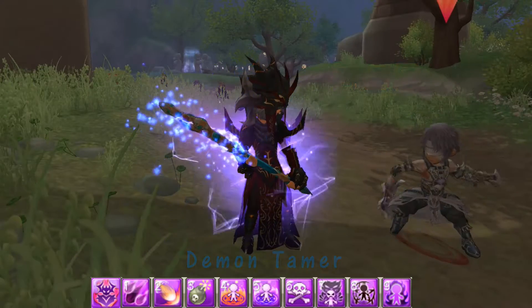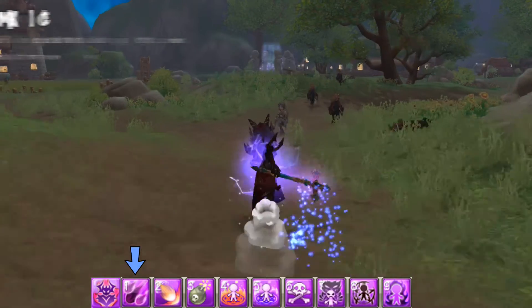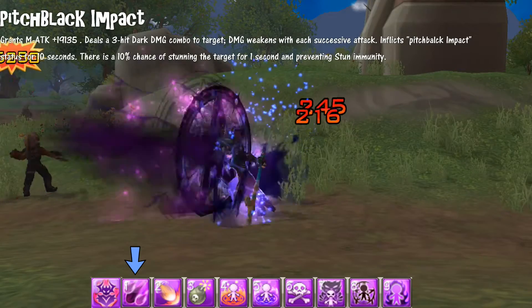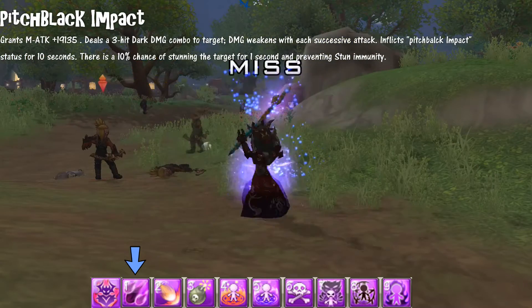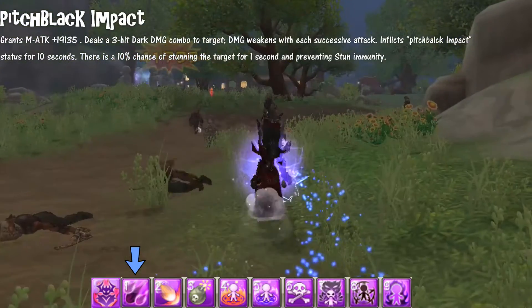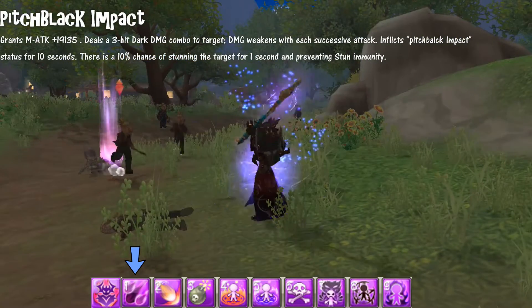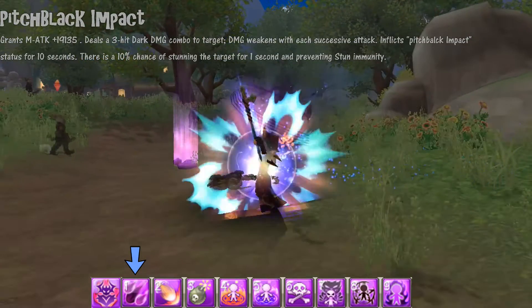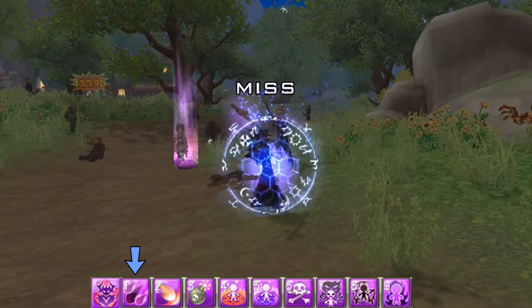Black Impact grants you dark damage attack, doing a three-hit combo to the target, giving the target the Pitch Black Impact status for 10 seconds. It also gives a 10% chance to stun the target for one second, and you can keep stunning them if your 10% chance works again.